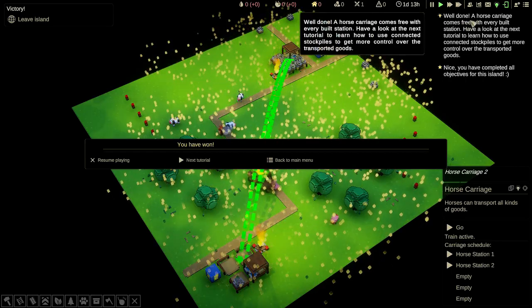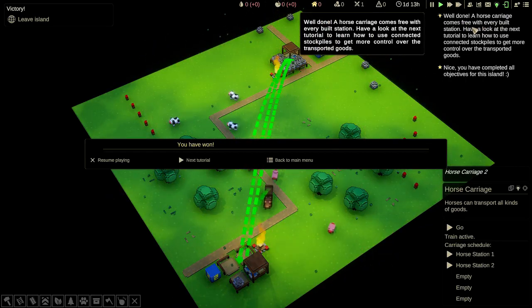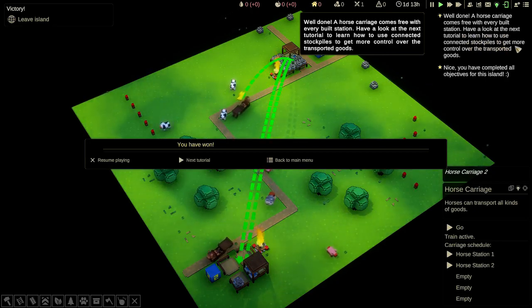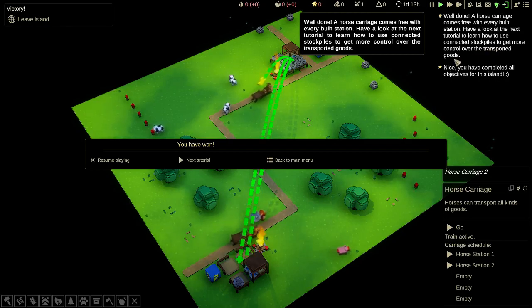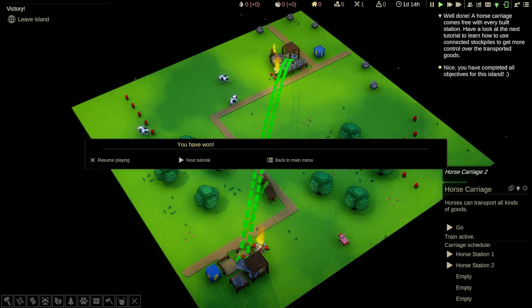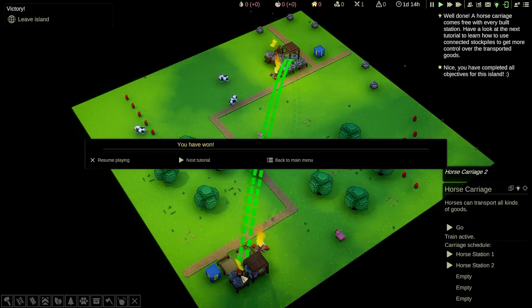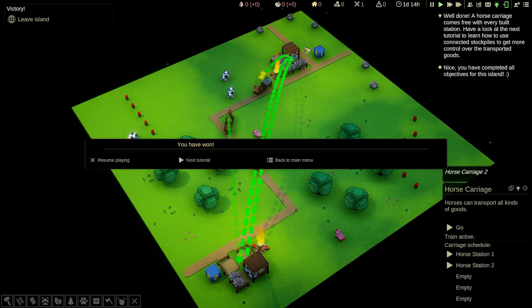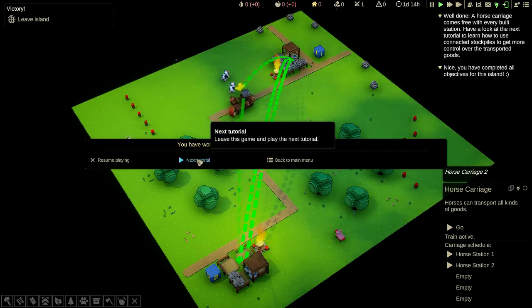Well done. A horse carriage comes free with every built station. Have a look at the next tutorial to learn how to use connected stockpiles to get more control over the transported goods. You can see it's dropping it off there, then going back, picking up more, and they'll just keep doing that. Next tutorial.